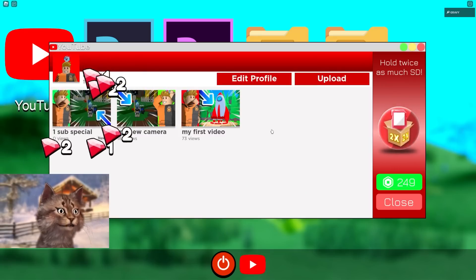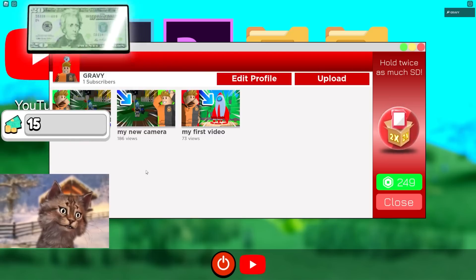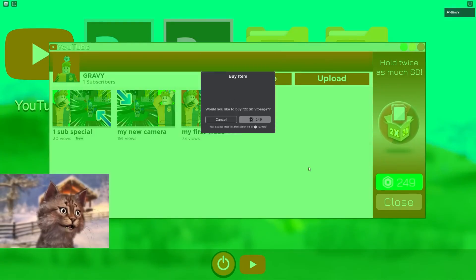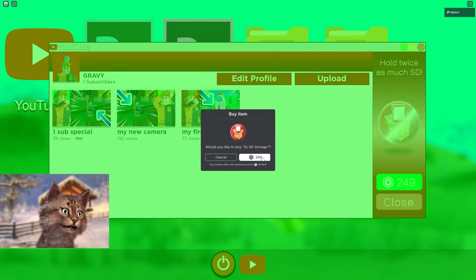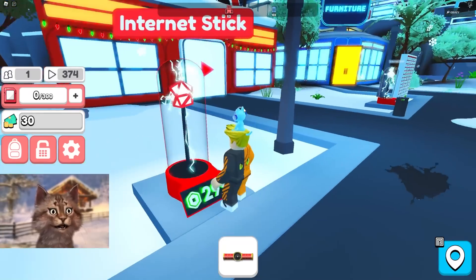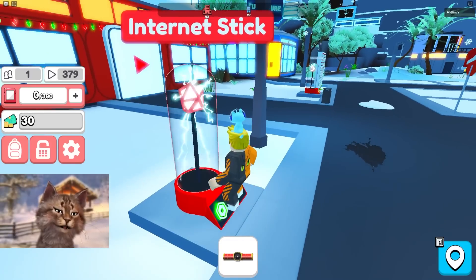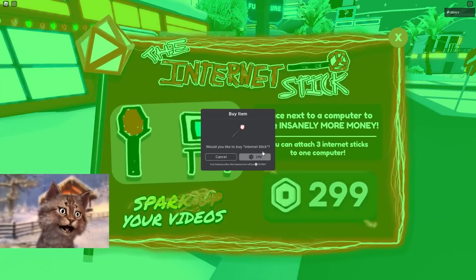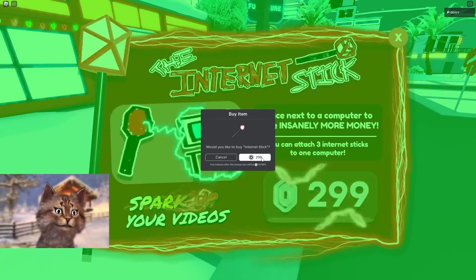Let's go upload — boom. I have like the same thumbnail over and over again. My new camera video is blowing up, look at the views! I'm gonna grab every game pass I see. We can also buy an internet stick — I'll buy this, it'll make me OP. Okay, we got three of them.